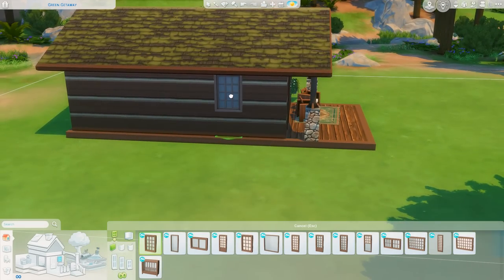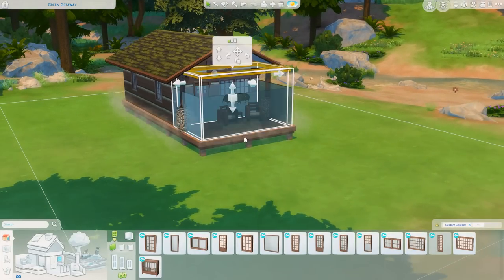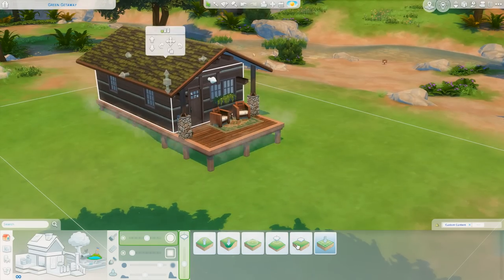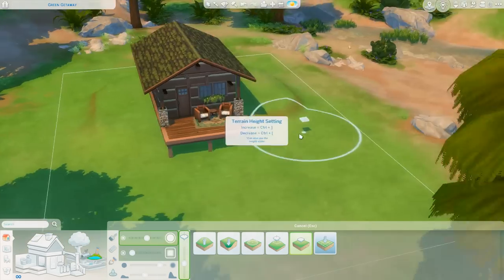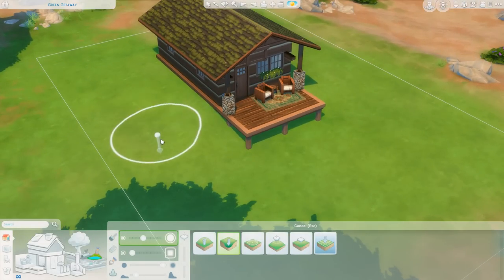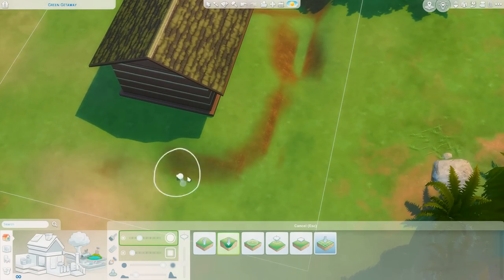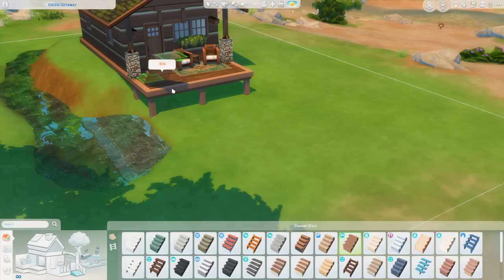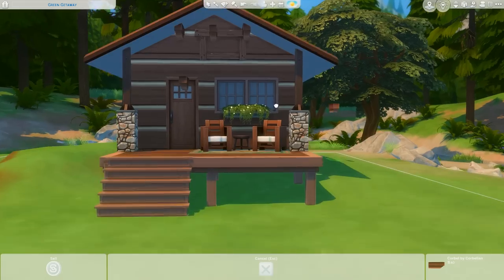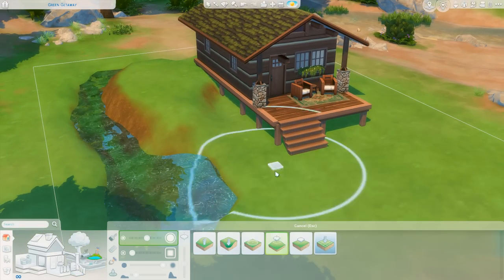I really wanted this house to be a simple shape — what I'd think of as a little cabin by the water. It's just a one bedroom, one bathroom home. I decided I wanted to play around with terrain tools: I wanted it to be slightly raised up in the back, and I also wanted to incorporate some water. There's a little river right off lot, but I thought it would be nice to include some on this lot as well as a bigger nod to fishing.